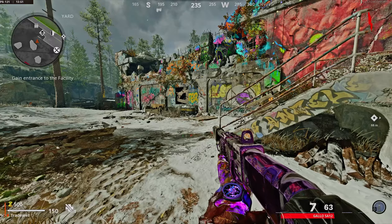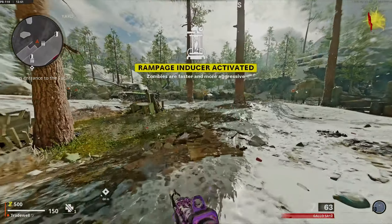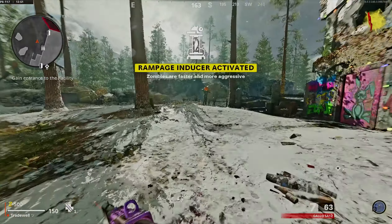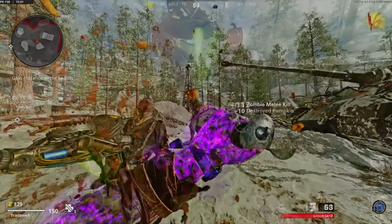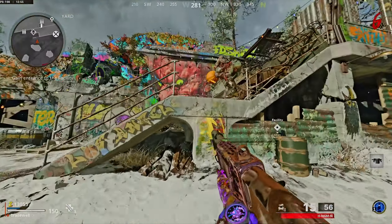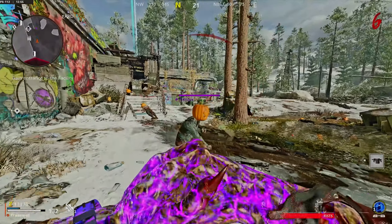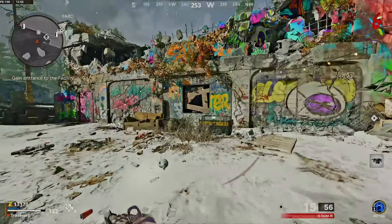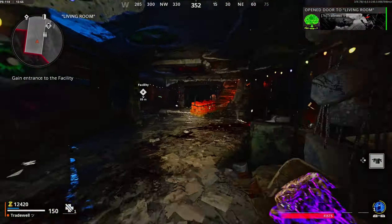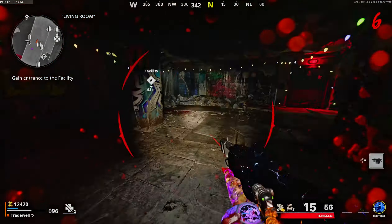Once you start up a private match of Die Machine you're going to be in the spawn room. I tend to turn on the Rampage Inducer because this makes the rounds go faster — if you're like me and go through the first few rounds, it's very boring and slow. So whack on the Rampage Inducer, get up to about round six or seven, and then leave one zombie alive.